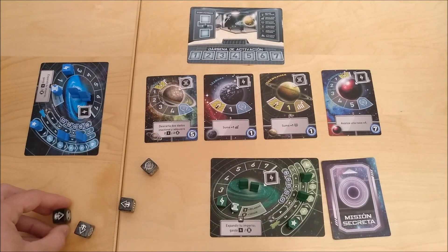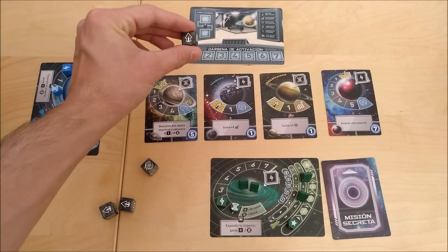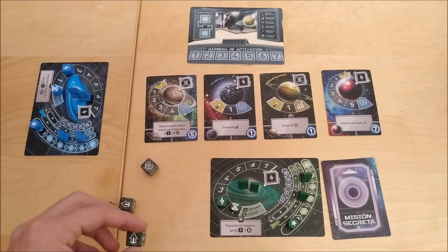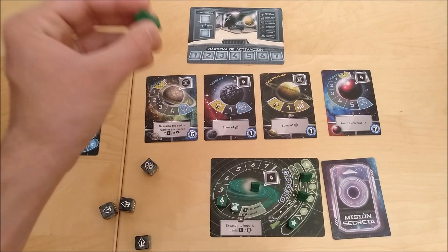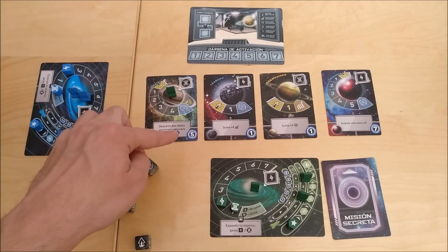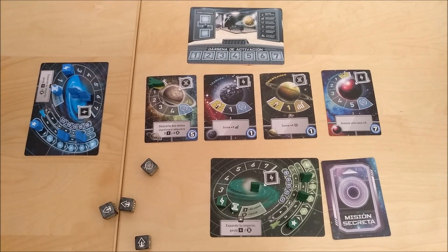So what do the dice allow you to do? There are six different symbols on the dice, so based on which one you rolled you're going to activate it and be able to do different actions. This one allows you to move one spaceship from your galaxy to a planet, and from a planet to another planet. In a planet you can place your spaceship either directly on the planet, which allows you to activate the skill of that planet, or you can place it in the orbit in order to try to conquer that planet.